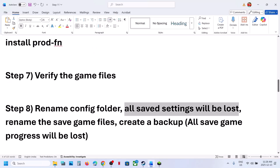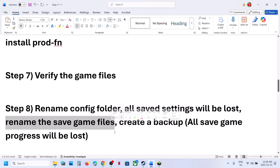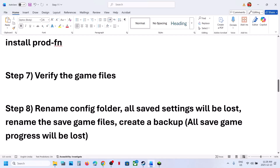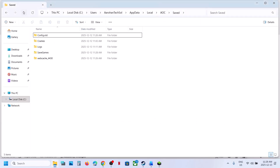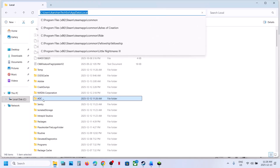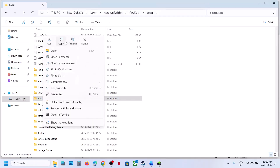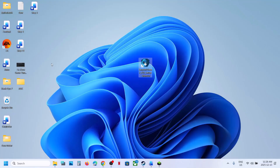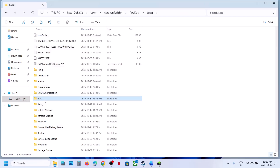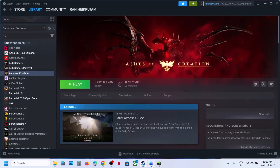Still not working? The next step is to rename the save game files. When you rename the save game files, all saved game progress will be lost, so create a backup first. Go to the same location — AppData > Local > AOC — and copy the AOC folder, then paste it to the desktop as a backup. Once the backup is created, rename the AOC folder. Then launch the game and check.